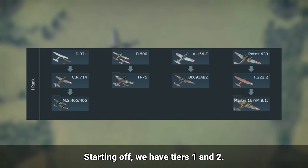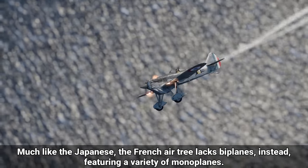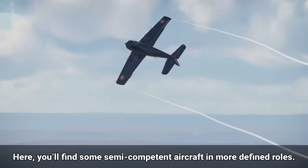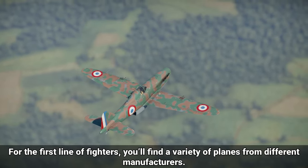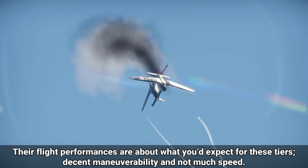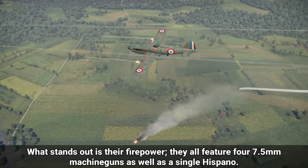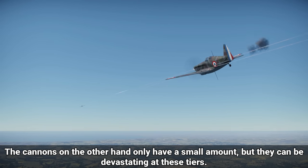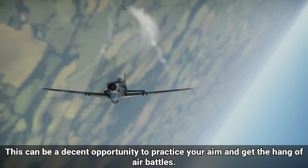Starting off, we have tiers 1 and 2. Much like the Japanese, the French air tree lacks biplanes, instead featuring a variety of monoplanes. Tier 2 is a bit more sophisticated, with some more semi-competent aircraft in more defined roles. In the first line of fighters, you'll find a variety of planes from different manufacturers. Their flight performances are about what you'd expect for these tiers: decent maneuverability and not much speed. What stands out is their firepower — they all feature 7.5mm machine guns as well as a single Hispano cannon. The MGs are weak but have quite a large amount of ammo, while the cannons only have a small amount but can be devastating at these tiers. This can be a decent opportunity to practice your aim.